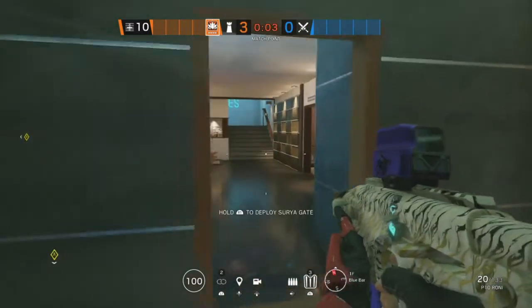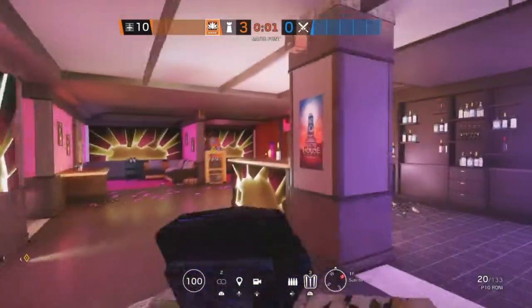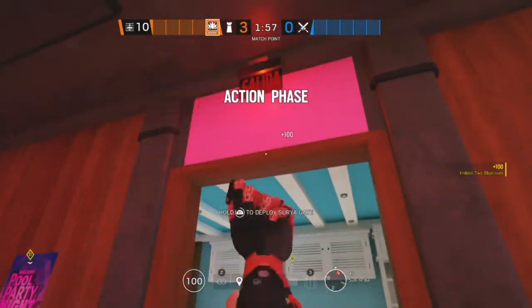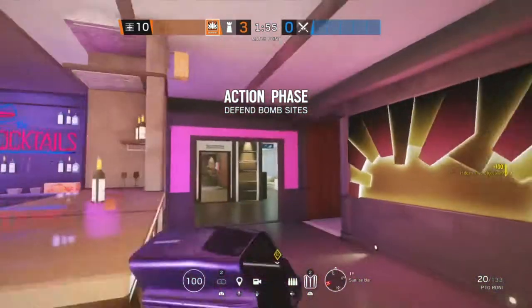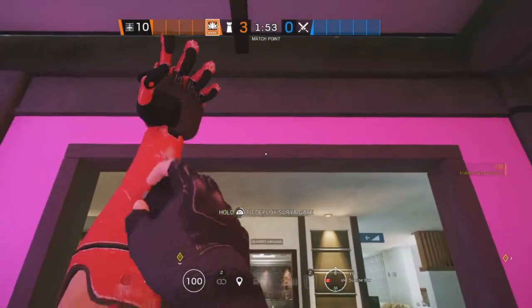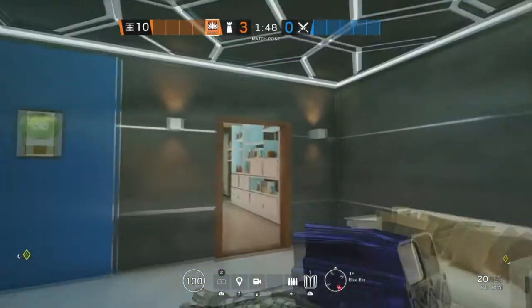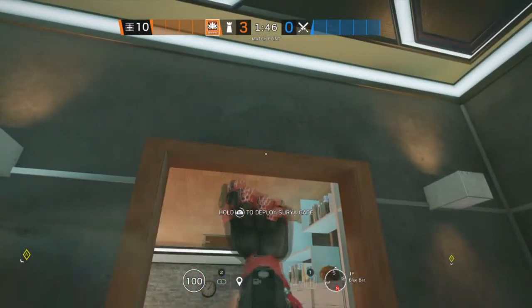The next site on Coastline is Blue Bar and Sunrise Bar. The first Aruni spot is going to be on this doorway in Sunrise Bar. The second one is going to be on this doorway, and the last one is going to be located in Blue Bar on this doorway.